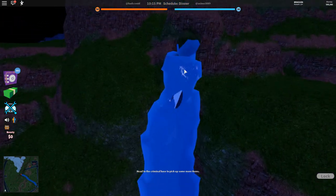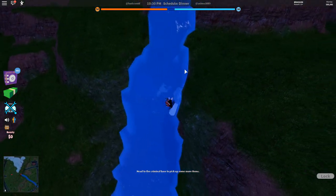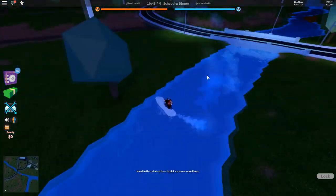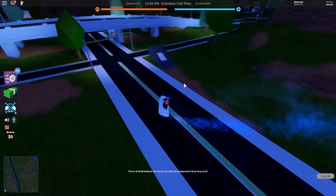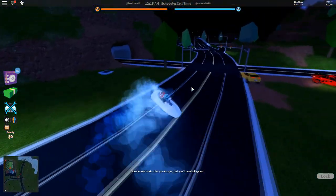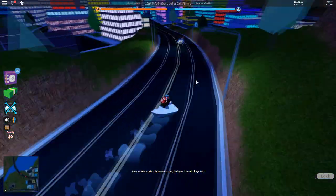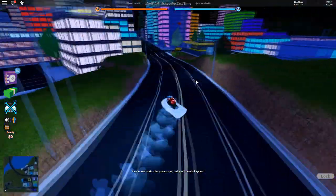The jet ski will do this thing at the top and, for some reason, it tricks the game into thinking land is water — so you can ride the jet ski anywhere on the map. A small warning: if you jump off, this will be undone. In my opinion the jet ski just might be one of the fastest vehicles in Jailbreak when you use this glitch on land. It's incredibly fast, a little bit uncontrollable, but you don't need any game pass — all you need is to own the jet ski.